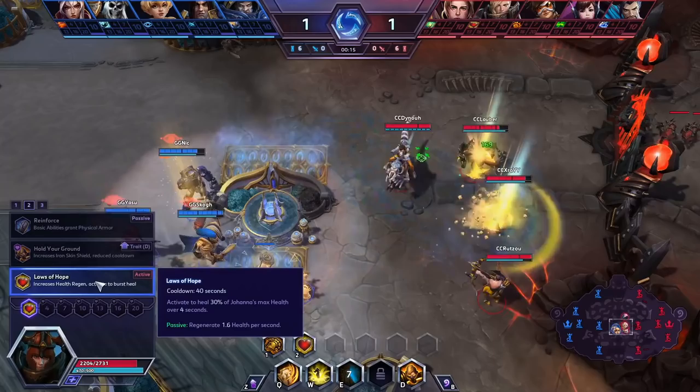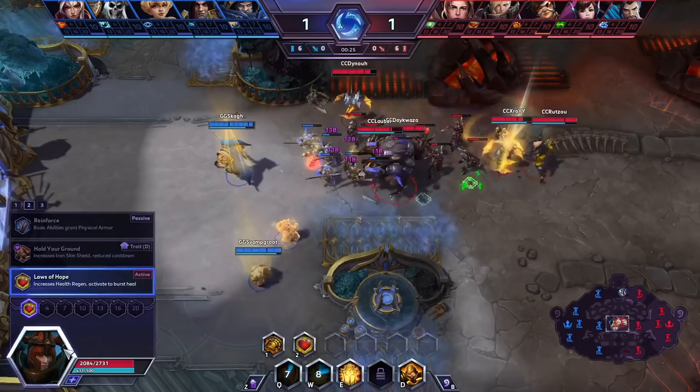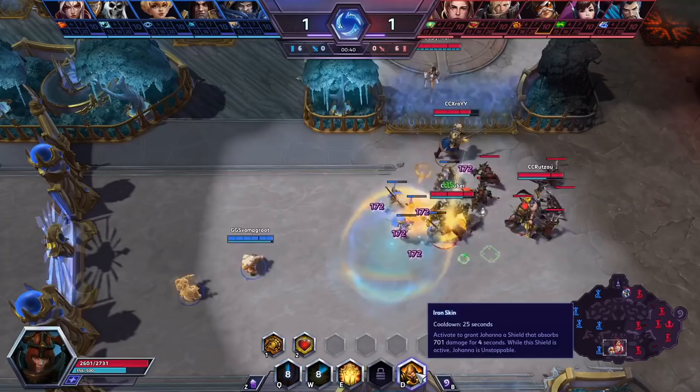Well, usually when I play Johanna, I go Hold Your Ground. I think it's by far the best talent. But there's a little talent called Shattering Throw, I think it's called, from Varian, on level 13. So the reason I take Loss of Hope is just because they have Varian. It's a bit weaker early game, but after 13, when Varian can just remove your shield instantly, this is the better talent.